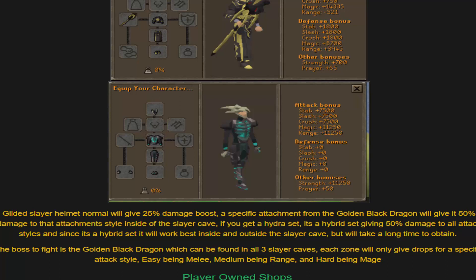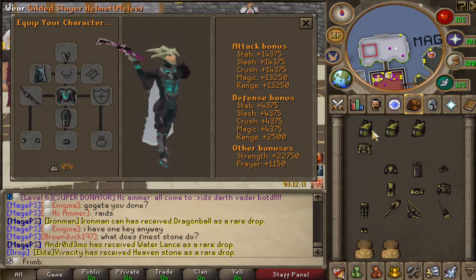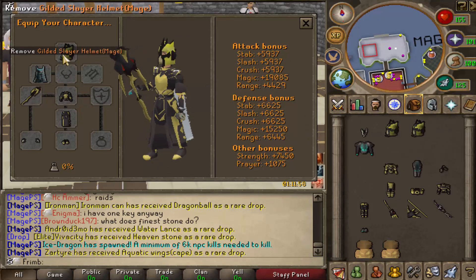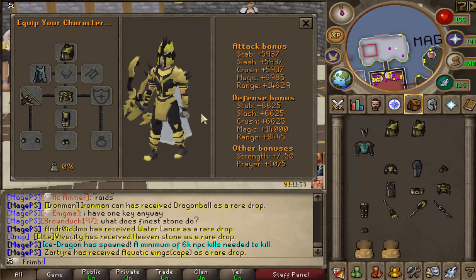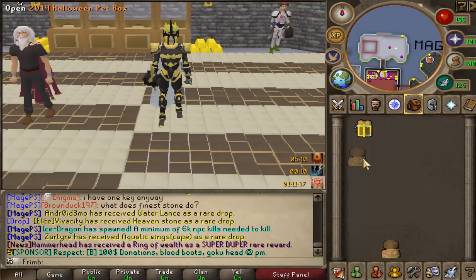The Golden Black Dragon can be found in all three caves, and each zone drops gear based on difficulty: easy for melee, medium for ranged, and hard for magic. Here's the full Slayer Hydra set, which looks very clean in game — I'm also holding my extremely flaming katana. We've got melee, ranged, and magic Gilded Slayer helmets giving nice bonuses. The full magic set with staff looks very clean. The ranged set is my favorite — I love the bow with the dragon's head on it, very unique. The melee set with the sword looks sick too.